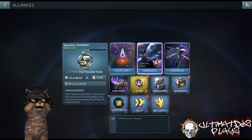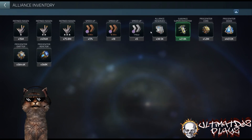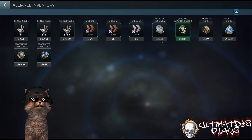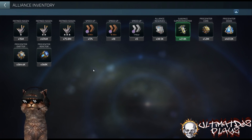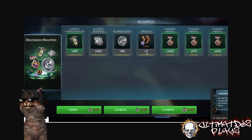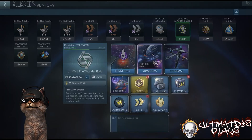The alliance bank is actually right here — they've added a new button for inventory where you'll see your territory inventory but also your alliance starbase stuff. So there are the parts you got, the reserves, and some alliance starbase speed-ups. You're going to progress through building the components with these items, and you get those from these chests.